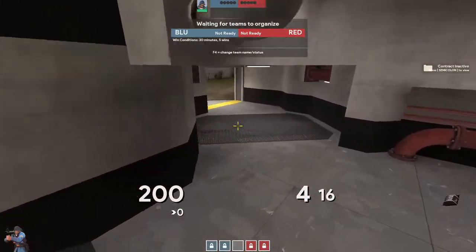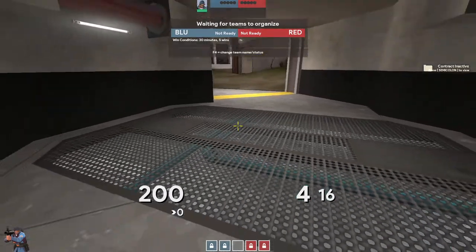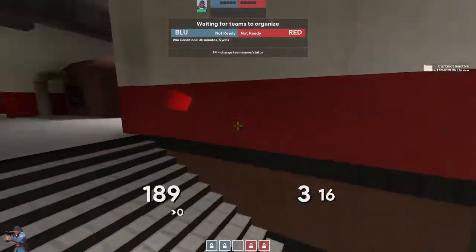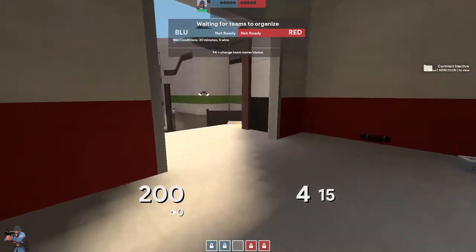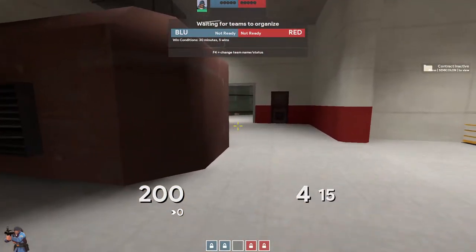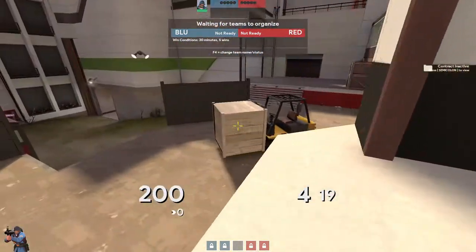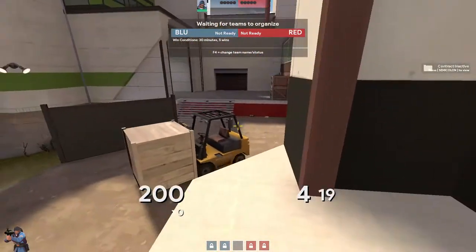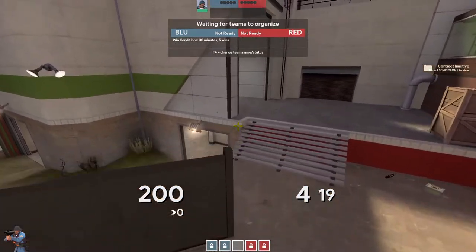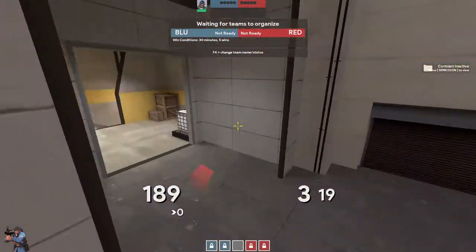This is called secret or water. And then this area up here, kind of specifically this door, is rollout. Moving over here, you have lower right, lower left, cargo.